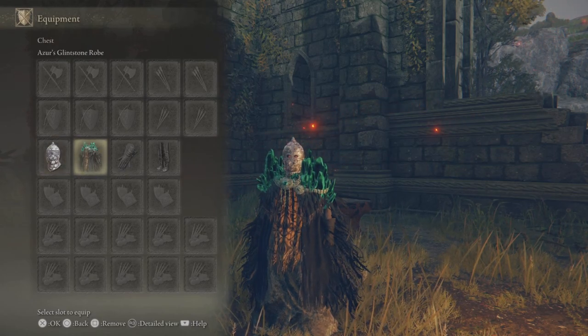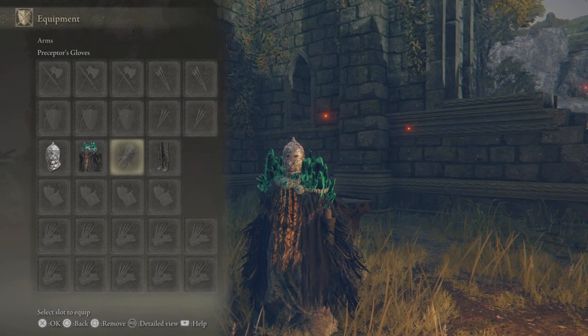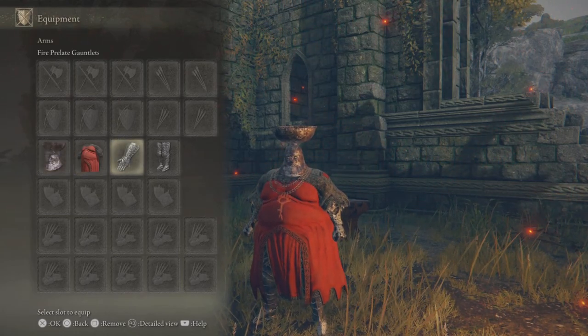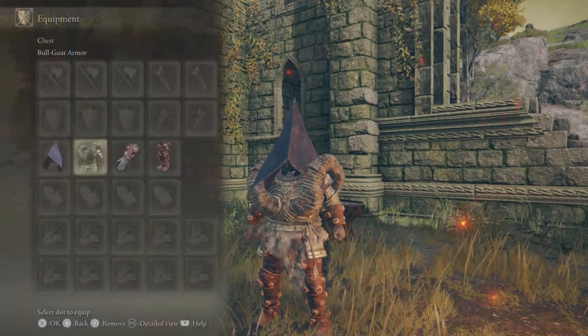Highest for magic is our first mix-up: you're using Nox Mirror Helm and then either Azur's or Lusat's Robe, then the Preceptor's gloves and trousers. Another obvious one but the highest for fire negation is the full set of the Fire Prelate armour. The best setup to negate lightning damage is the full Omen set or the Bullgoat set but replaced with the great hood on either.